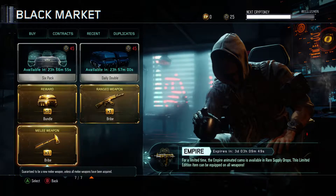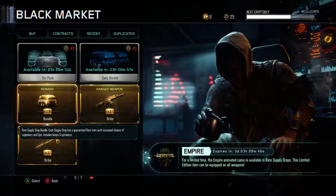Oh wow, we got 16 common dupe kits. Wow. It looks like we already have to move on to the 10 supply drop bundle here — you never know what you're gonna get.